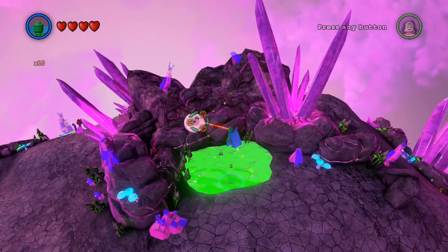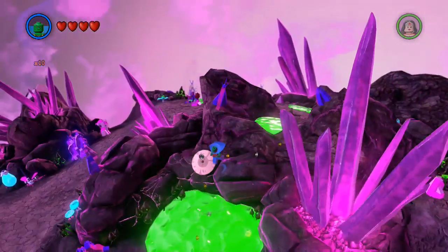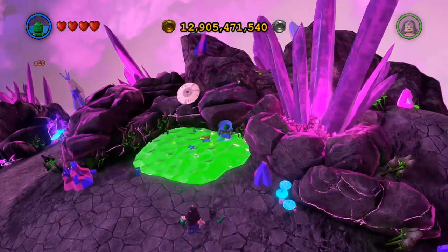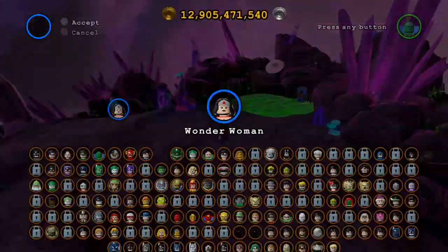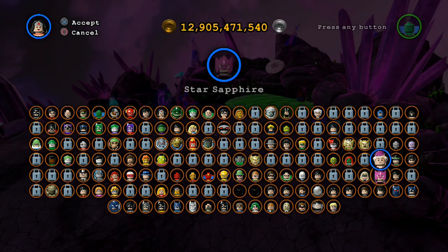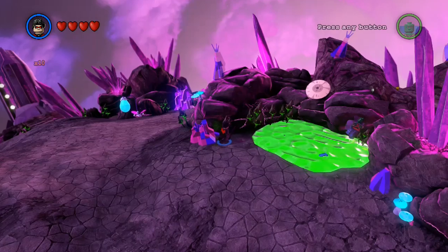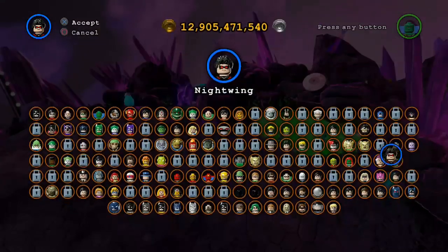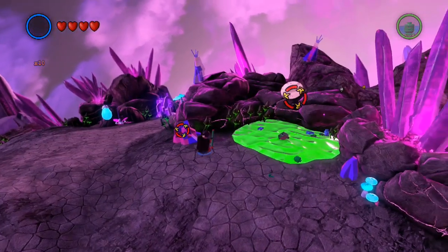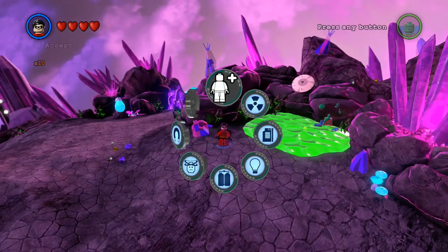No idea what that does. I think you're supposed to bounce on it. Actually, you know what? It's not a bouncy thing. You're stuck in the green goo. You're stuck. If my theory is right and we switch to Nightwing... there is wrong - it's nothing. It's not a bouncy thing. I thought it would be a place where an acrobat could throw something. It's not. So there's nothing there. I'm depressed now.